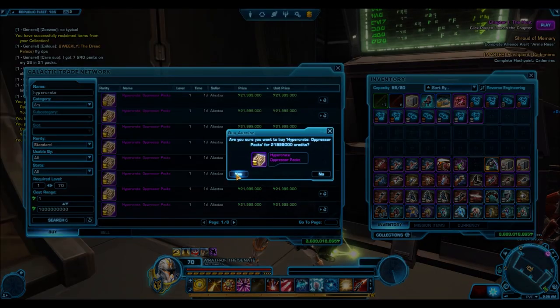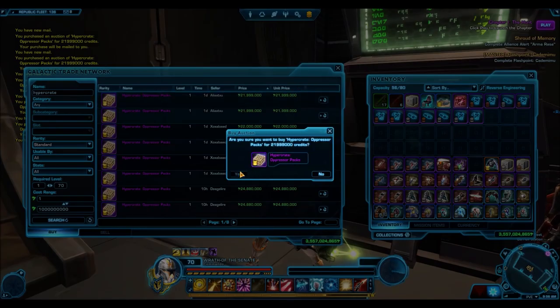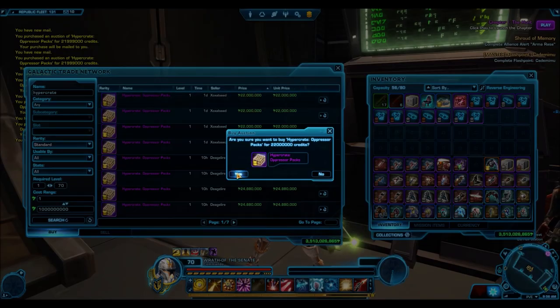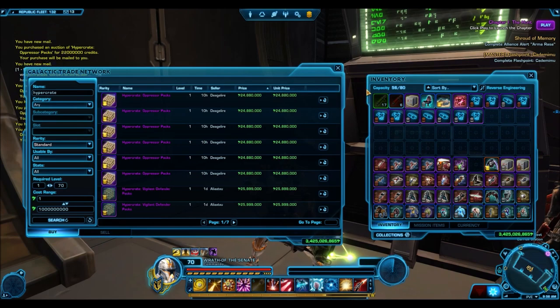Just to put it in perspective, that's 65 Hypercrates which is 1,690 cartel packs — a really large sample size. I was hoping the sample size would be enough to show some actual trends and provide relatively accurate data, so the next time anyone goes to open one of these packs they'll have a good sense of what their chance is of actually getting some of this stuff.